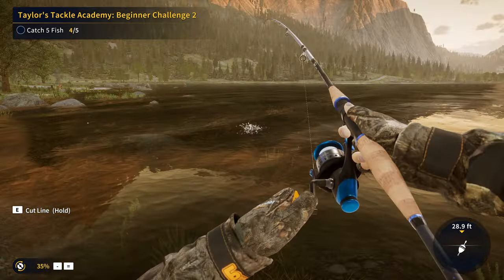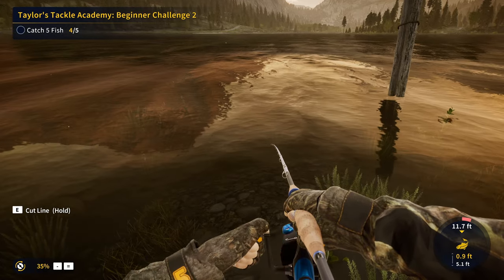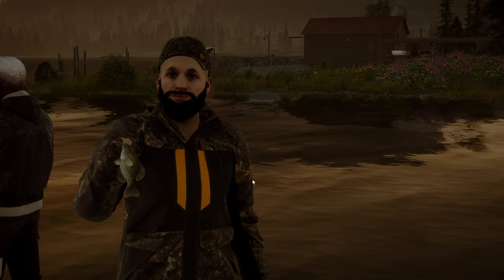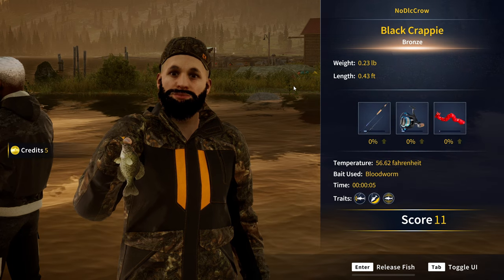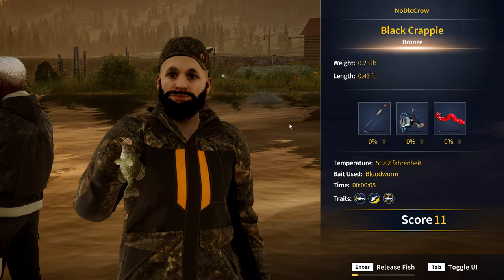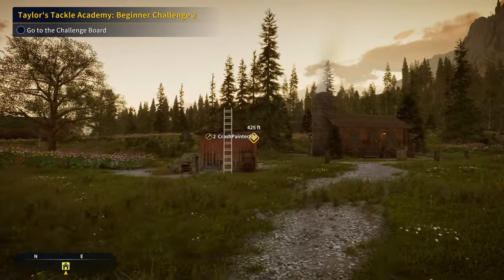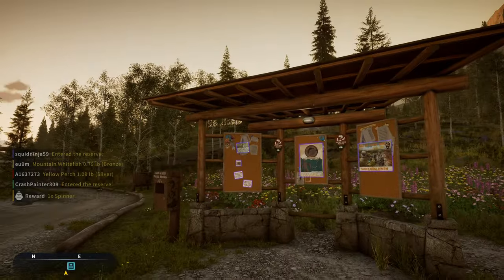Let's wait for this guy to bite — there's the strike, let's reel him in. This will be all we need to complete Beginner Challenge 2 for the Taylor's Tackle Academy. 0.23 black crappie — he may not be big but he is just what we needed. Now we go to the challenge board and that will complete the mission.